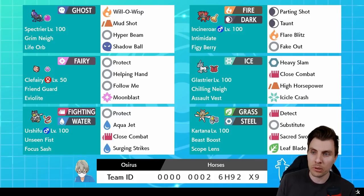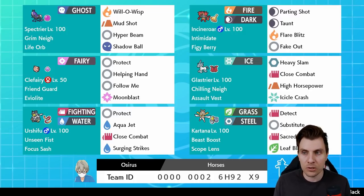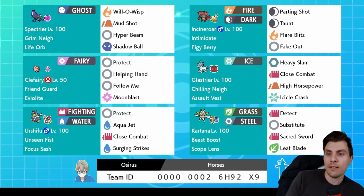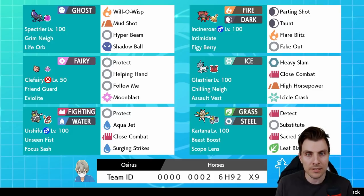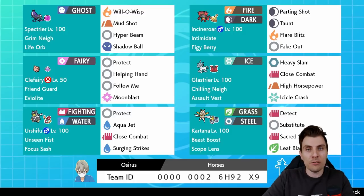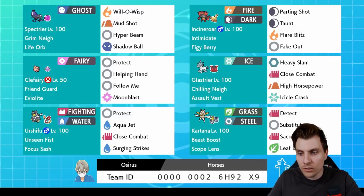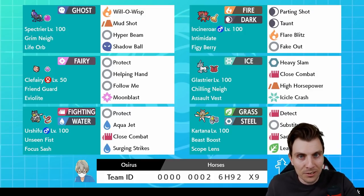The team didn't get the second win today, but it doesn't always happen. I feel the team did really well in that last game - there were a couple of places where we could have played it a little differently, but it was against a very difficult team and came right down to the wire. Here is today's rental card team - let me know in the comments if you try it out. The Spectrier and Glastrier are very strong options in this format, and the Kartana set with Leaf Blade, Sacred Sword, Substitute, and Detect with Scope Lens is a real draw from previous generations and still works well. Thank you so much for tuning in - we'll be back very soon with another episode. Take care, bye!